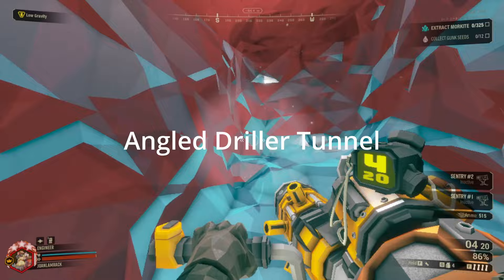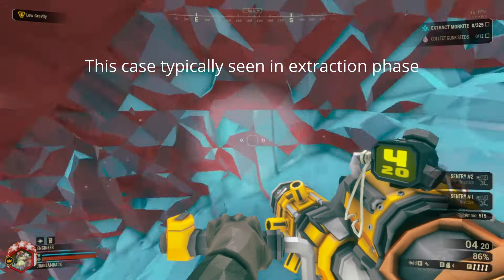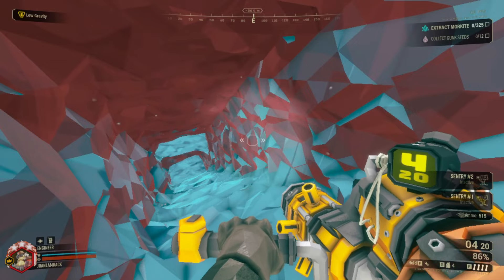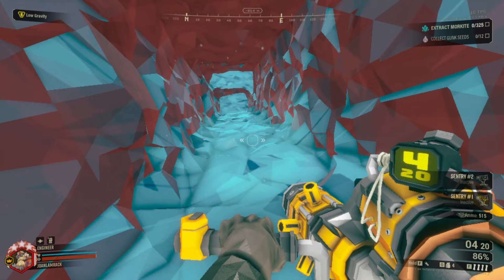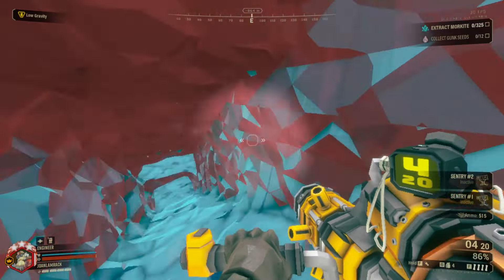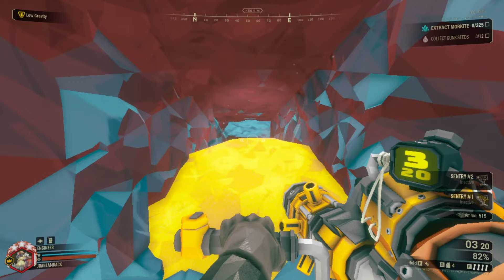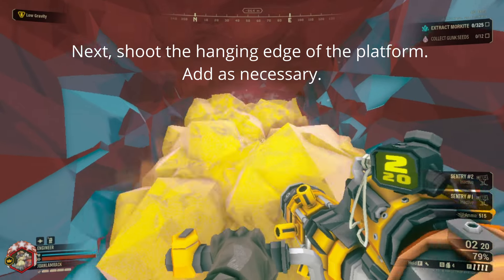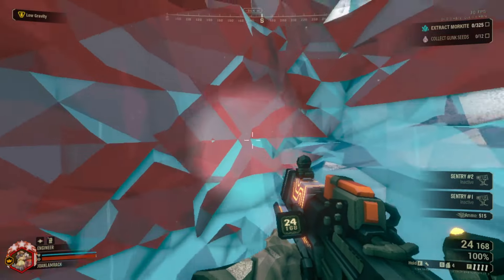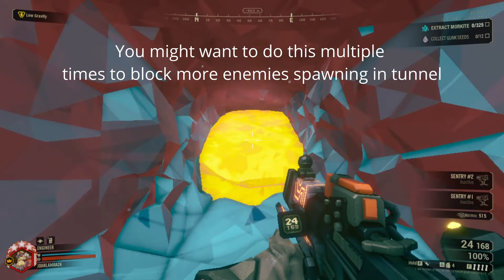The second case is closing an angled drill tunnel — you can see this is at roughly a 45-degree angle. You'll typically see this in the extraction phase where the driller drills straight to the drop-off. To help the team get to the drop-off safely, you want to block the rear from enemies since they can spawn behind. In this case, angle yourself toward the downward angle, shoot first down to the floor, then shoot the hanging edge of the Plast Grid itself. It'll usually close fully; if not, shoot another one after that.